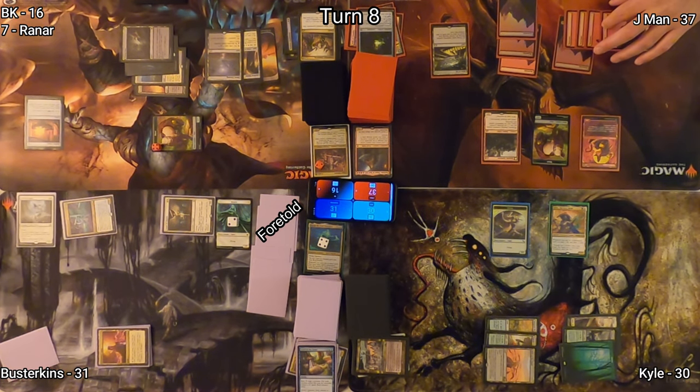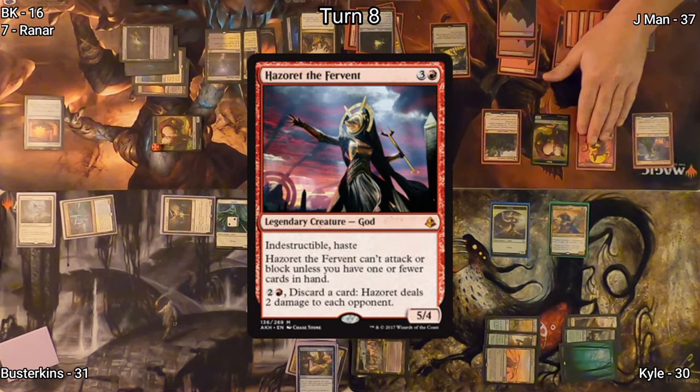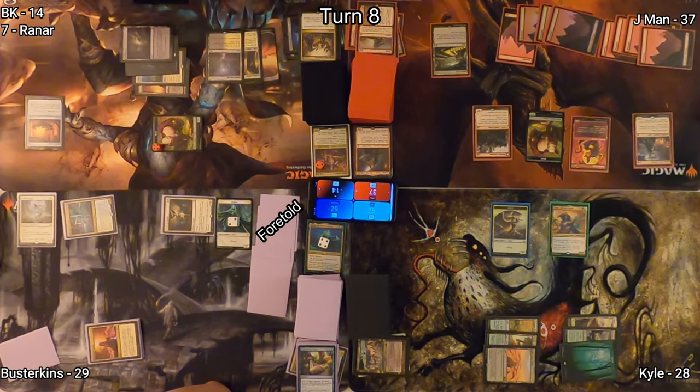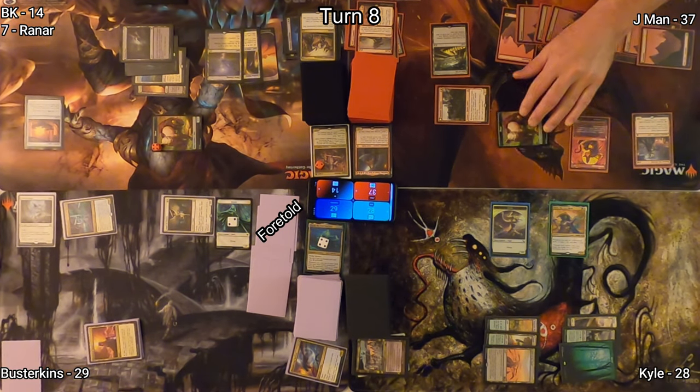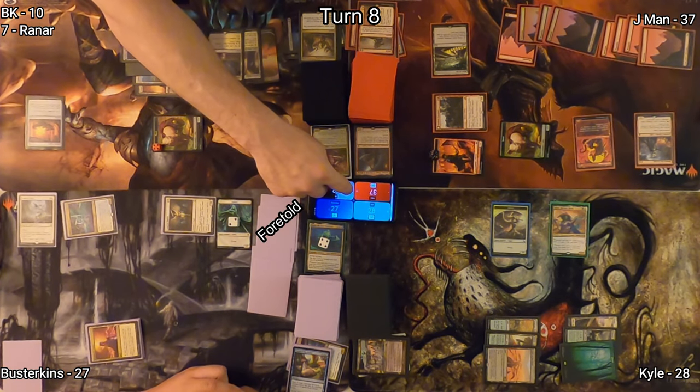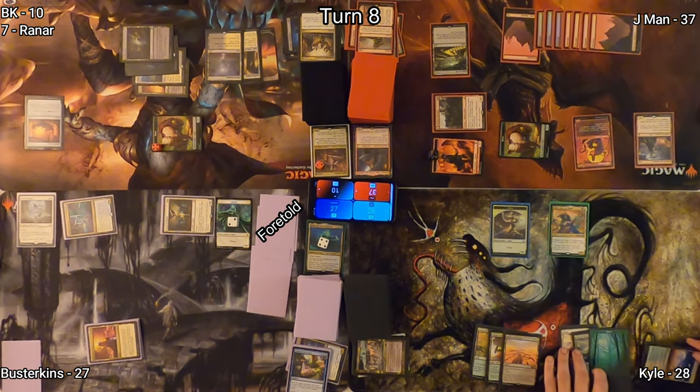On Jayman's turn, he plays Hazoret the Fervent and immediately activates her ability, discarding a card and dealing two damage to each opponent. He then moves to combat, swinging his boar at Busterkins, and his Hanweir Garrison and two new humans at BK, dealing four to BK and two to Busterkins.